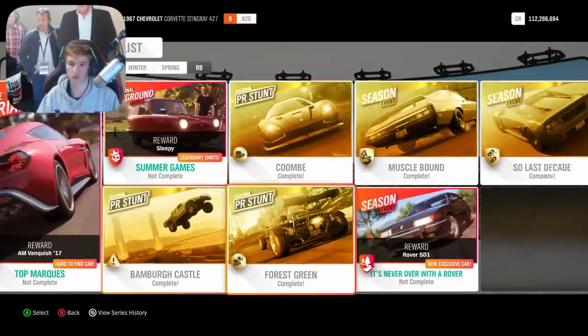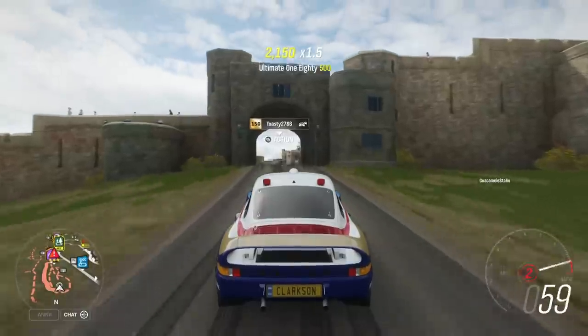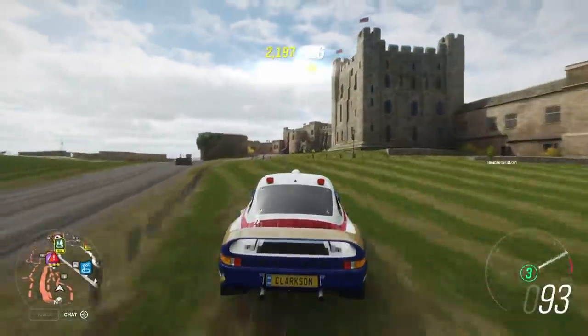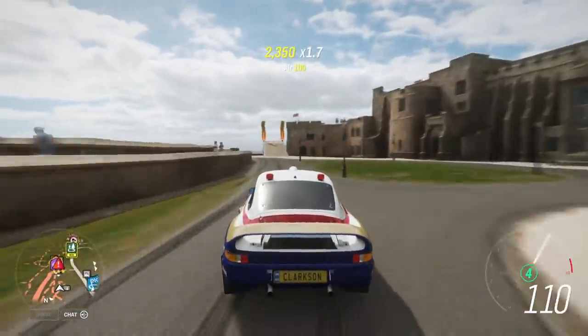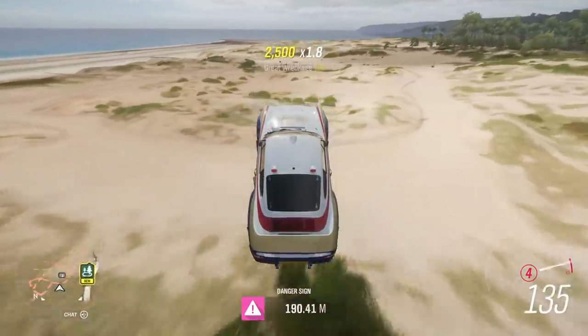Then there are three seasonal PR stunts. All of these are very easy — get three stars on all of them, complete them, and that's another 6% each. So you're already in the 30% range by now.